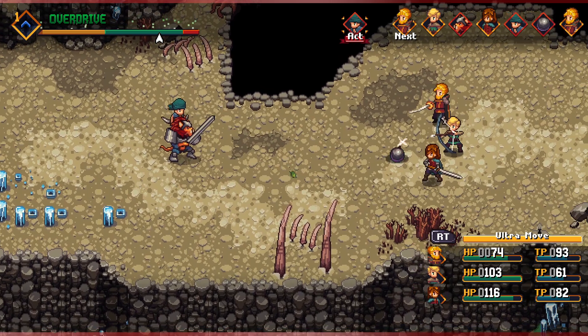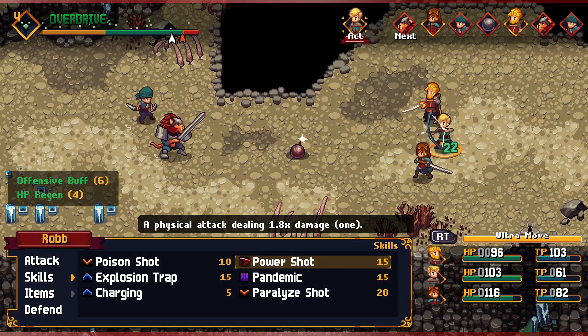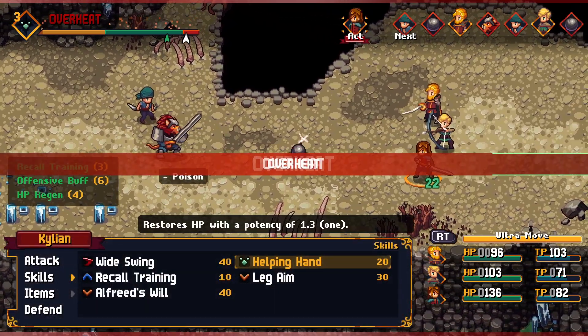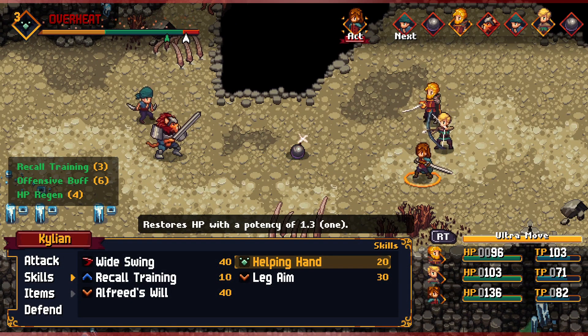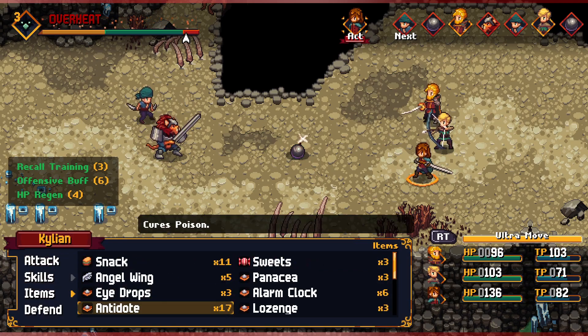We definitely want to move that bomb over to the other side, so Victor will attack the bomb and then Rob will do the same. We're going to overheat unless we use Helping Hand or some other ability. We don't really have a good choice here. The bandit is going to hit the bomb next if we hit it towards them, and we're overheated — so no matter what we're kind of screwed. We might as well fix our overdrive to reduce the damage.